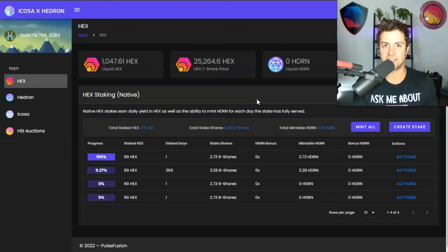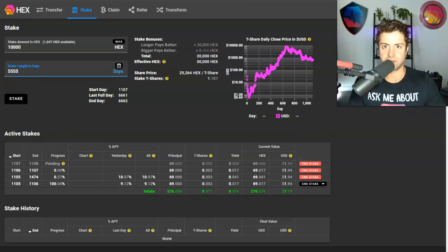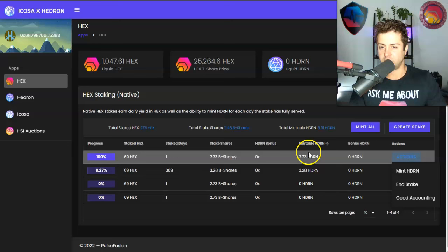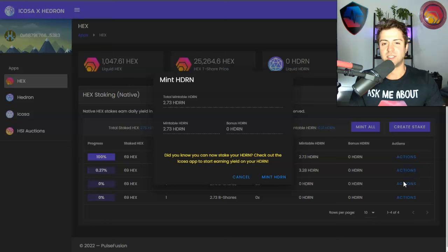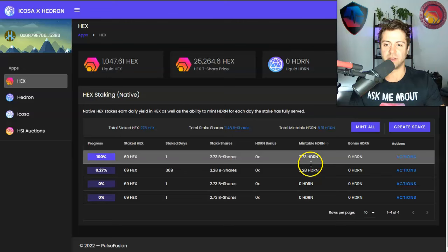You might as well just wait a couple hundred days — maybe 200 or 300 days — and then mint all your Hedron in one lump sum. It's easy to do on the dashboard because you can see all your stakes just like on go.hex.com. You go to Actions, then Mint Hedron. This test stake was only one day, so it earned me 2.73 Hedron — which is worth almost nothing in USD right now, so the gas fee is likely more expensive than the value. I'm just using very small stake amounts for the example's sake.